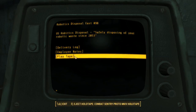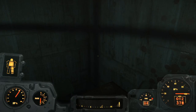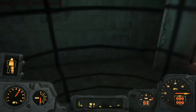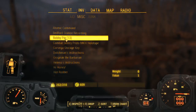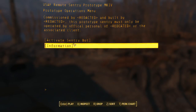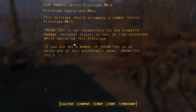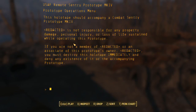I need to go back to the terminal. Let's take the tape - combat century proto mark. I got the tape and didn't get stuck. Let's check this tape out. Combat century proto mark four holotape - US Air Force remote century prototype. Operation menu commissioned by [redacted] and built by [redacted]. This prototype century must only be operated by official personnel of [redacted] or the associated client. If you are not a member of [redacted] or an associate of this prototype's owner, you must destroy this holotape immediately and deny any existence of it or the accompanying prototype.